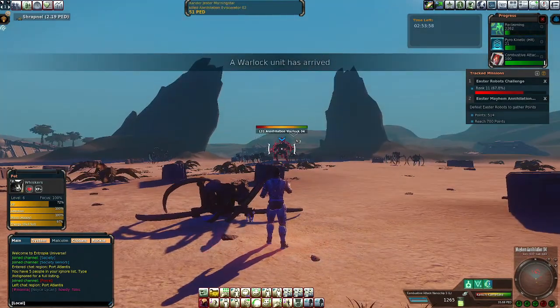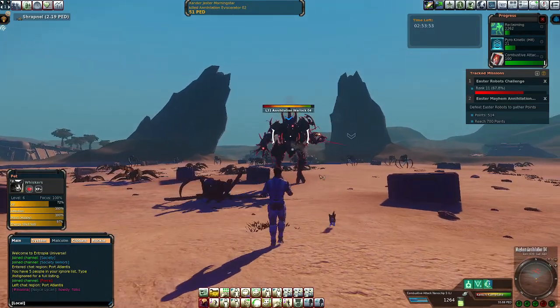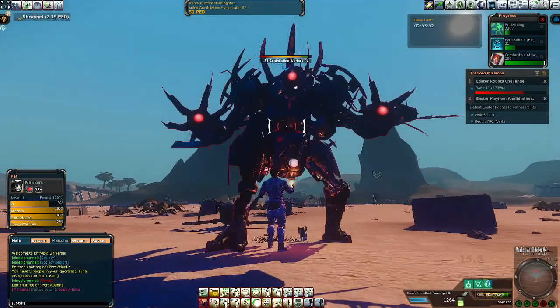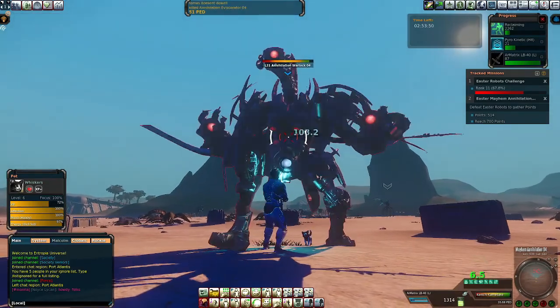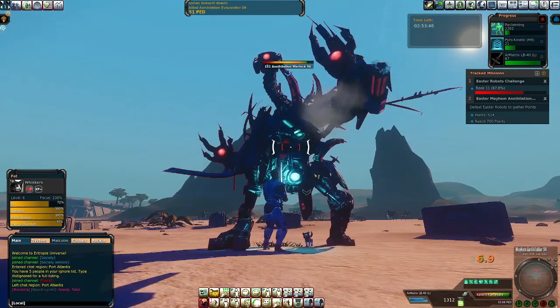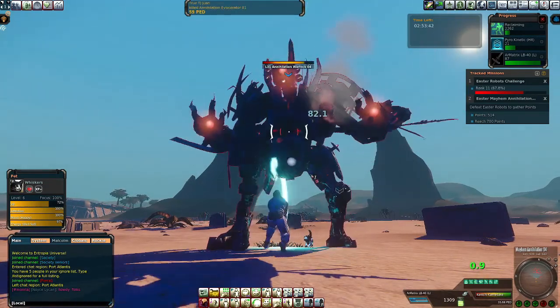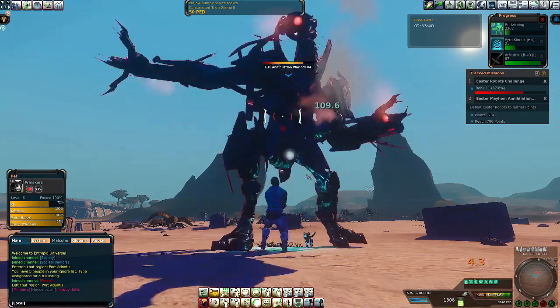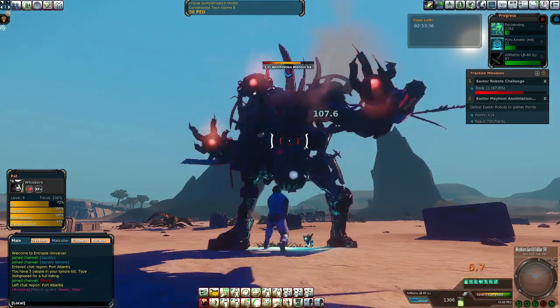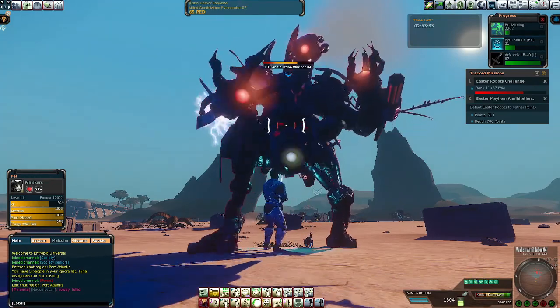If you're going to be a content creator for Entropia Universe or anything, just understand you're going to make mistakes. Accept the fact that you're going to make mistakes because that's life. Please continue — please do it anyway. Put out the content. Make the mistakes. Have the guts to do things badly, because that's the only way you end up getting good at things.